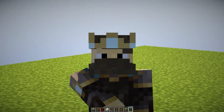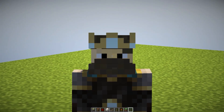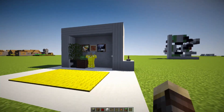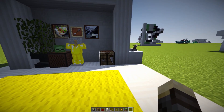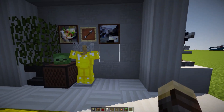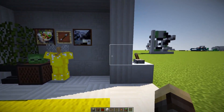Welcome back to another redstone tutorial. Today I'll be showing you how to create a very simple hidden crafting table. Here is the wall — as you can see, there's no crafting table. But if you come over here to this lever and flick it, there's a crafting table on the wall right over there. Flick the lever again and it goes back behind the wall — pretty much seamless and hidden.